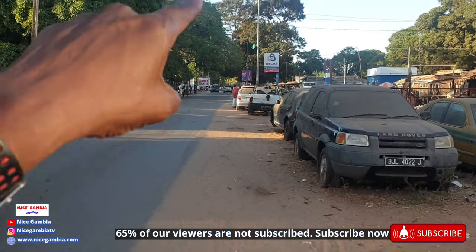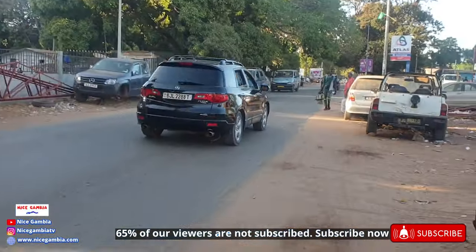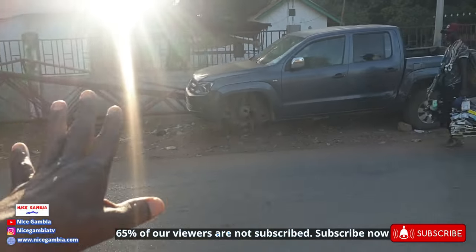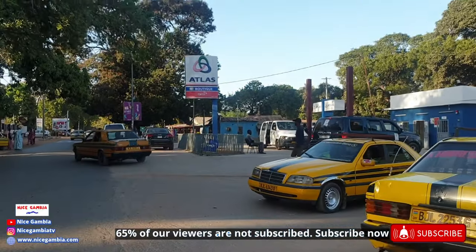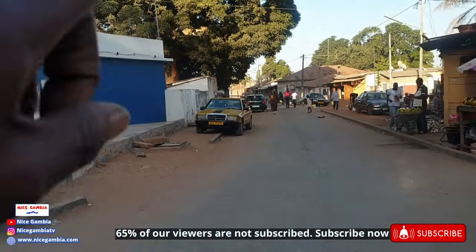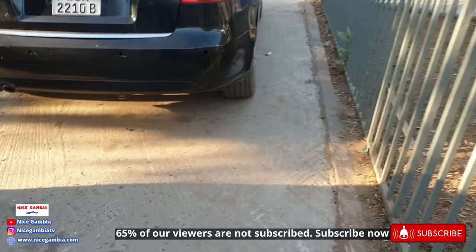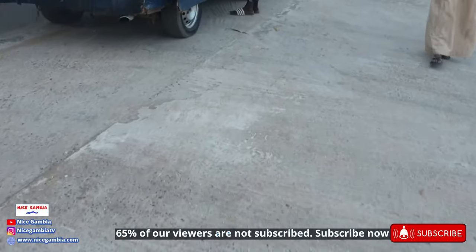I'm going to show you where you can withdraw money in Bakau before I end the video. There's a petrol station here — Atlas Petrol Station — and a metal workshop in Bakau. These are the metals they make; they do roofing as well. There's another junction that goes deep into Bakau if you want to go into the residential areas. This side is mainly the commercial side. If you know what that office is, write it in the comments.